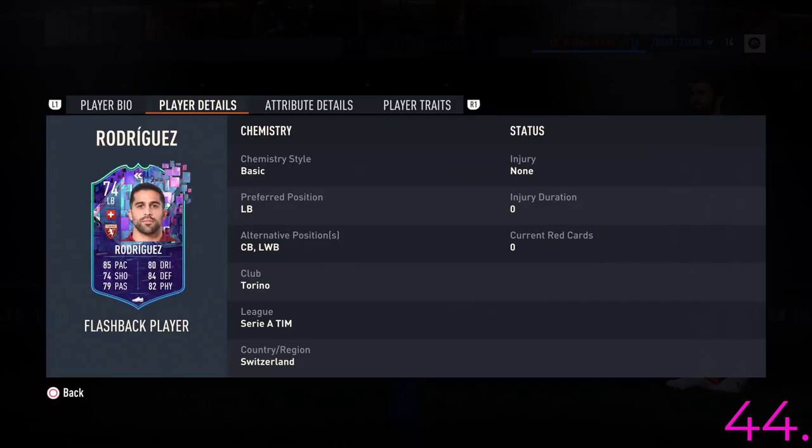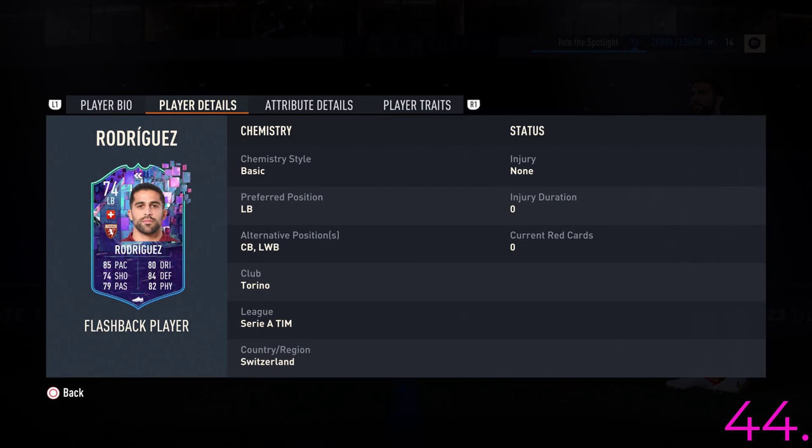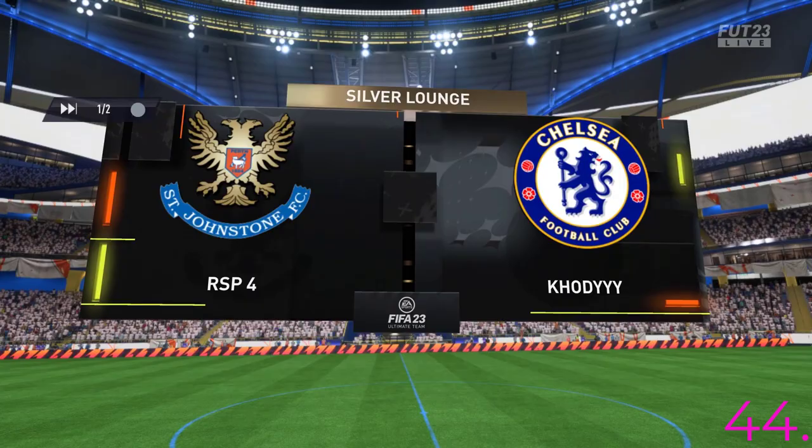This is the card you get for completing the whole objective, which is three wins, a score, a rate, and six assists. You get a tasty little Flashback Ricardo Rodriguez. I thought it was just going to be a left back card but it is a center back, and my silver team is Serie A slash Premier League, so this fits in perfectly.